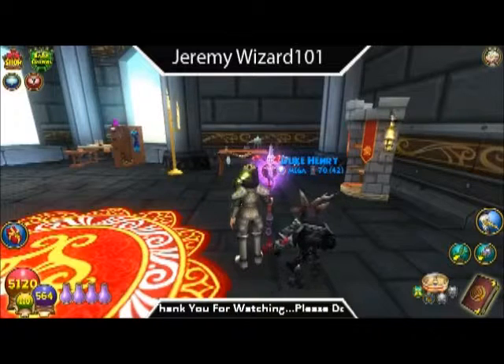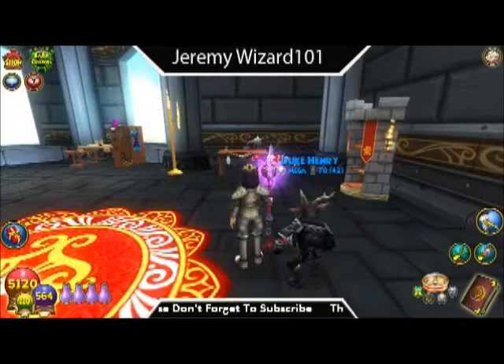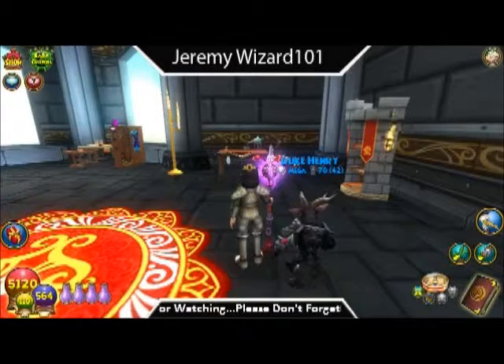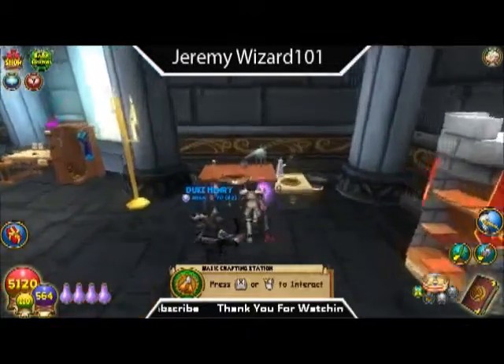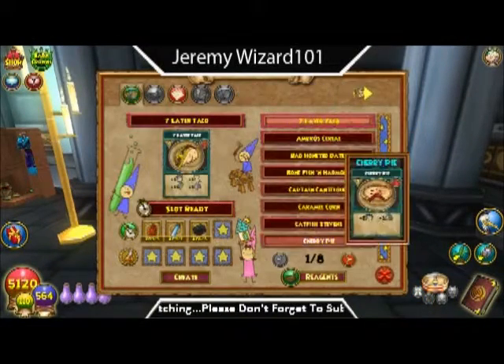Hey everybody, Jeremy 101 here. In this video I'll be crafting the Swirled Lollipop pet snack, which is a rank 4 balance pet snack. You can get the recipe from Desmond Fanshawe in Digmore Station, Marleybone, for 900 gold.